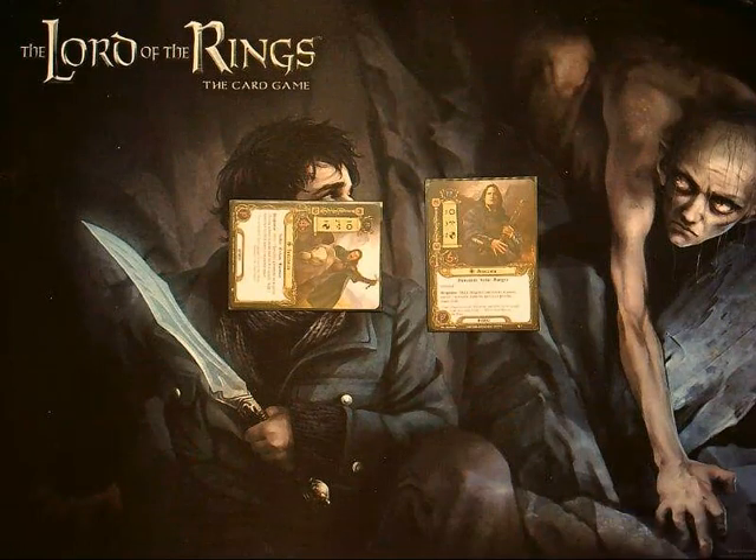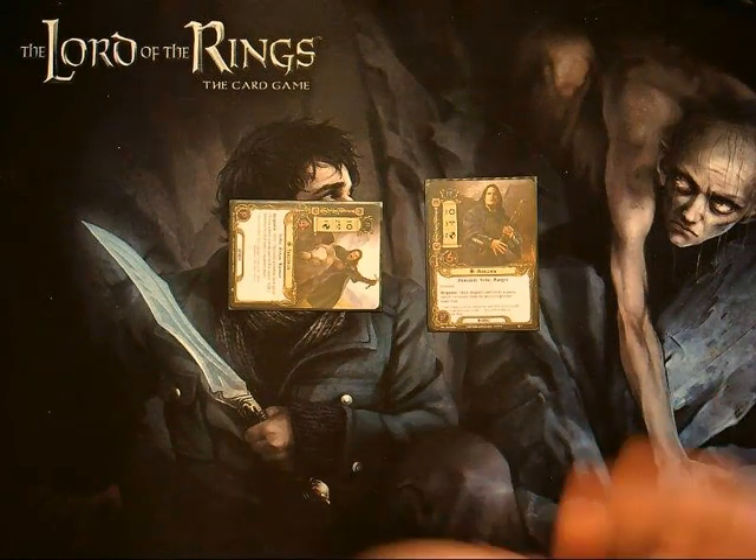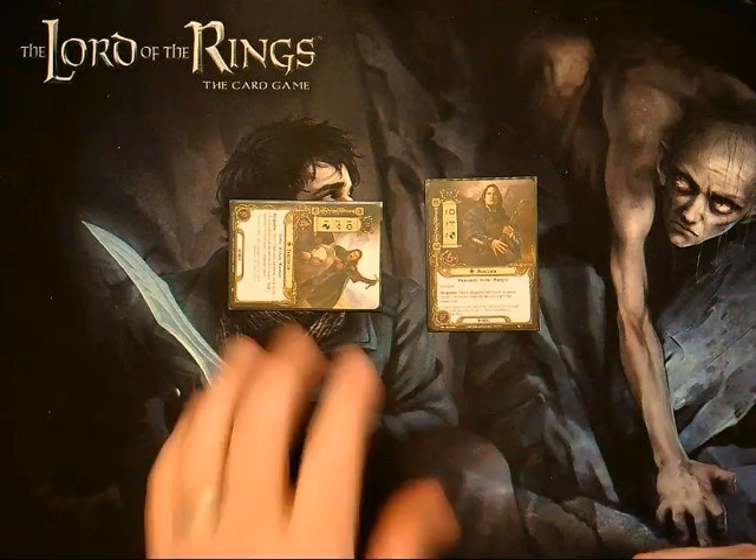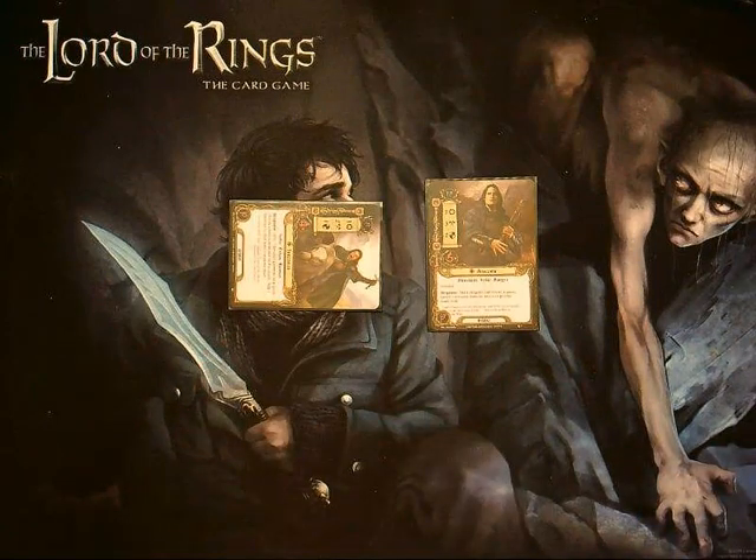So here we have another Core Set combo that requires us to look a little more subtly at the rules and how cards interact with each other. Théodred and Aragorn — a very good Core Set combo. Have a great day, everybody.